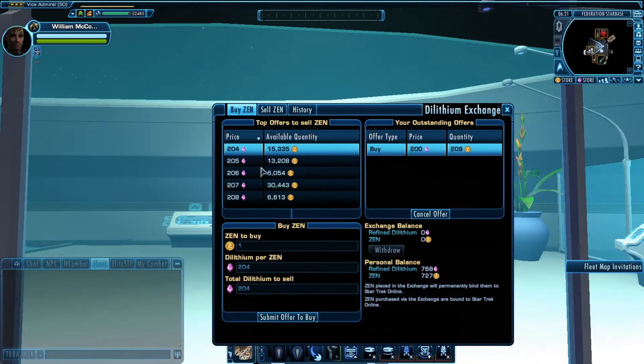The 'I want it now' group works like this: one Zen is 204 Dilithium points, so I will submit an offer to buy one Zen for 205 Dilithium points — meaning I do not want to spend any more than 205. If I submit this offer to buy, it will take the best available offer. As you see, I have one Dilithium left over, because it automatically gives you the best offer available. I said I didn't want to pay more than 205, but the system found an offer for 204 and bought it. All I am left with is to withdraw.